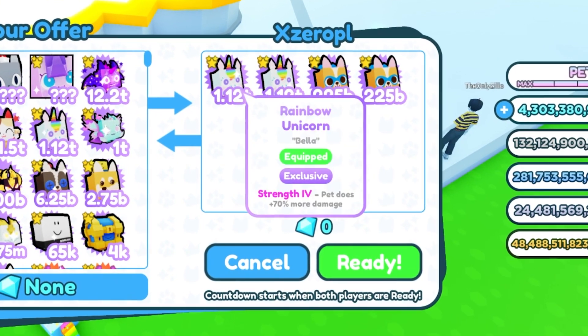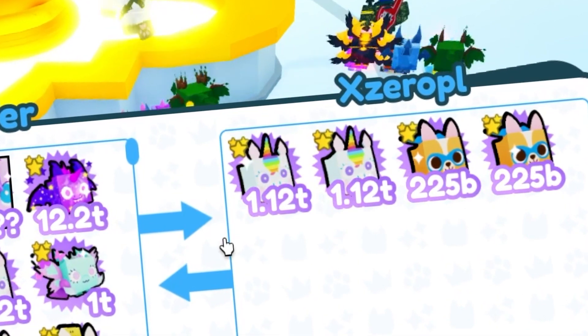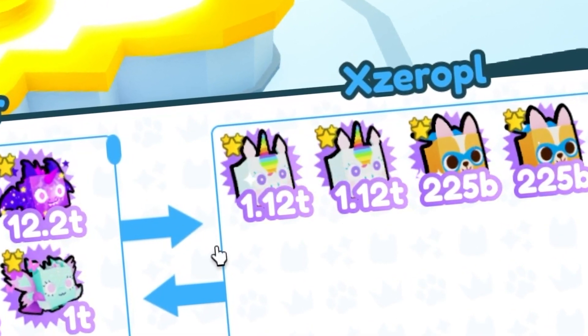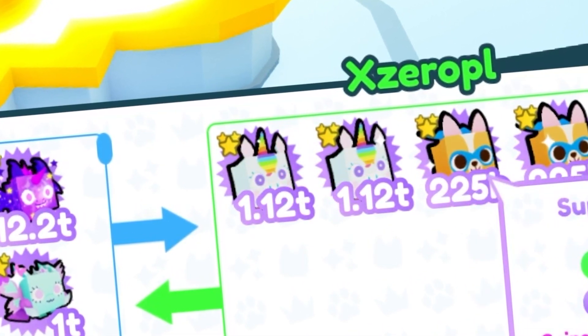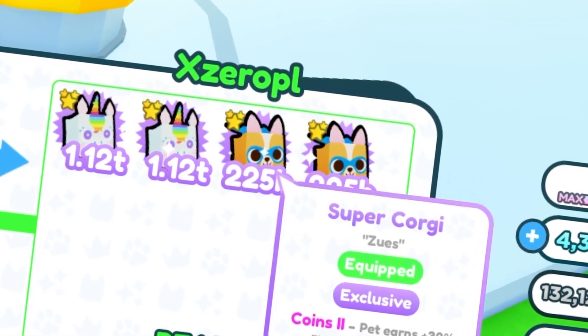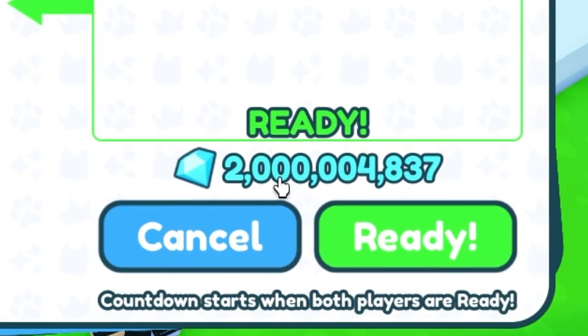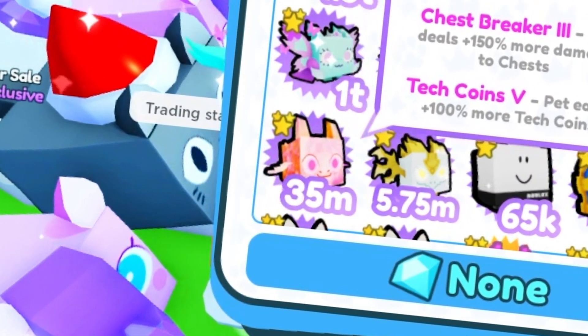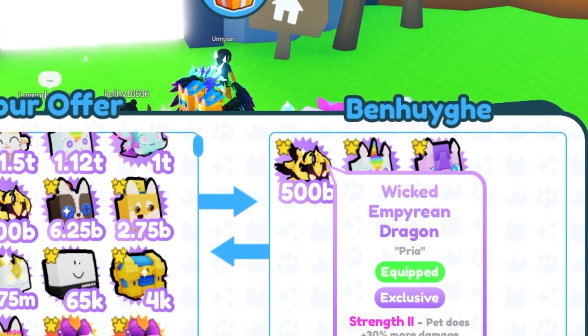We got a trade here. He has two rainbow unicorns — they're going for 6 billion now, so that's 12 billion. Two super corgis will be 7 billion, and he's also added 2 billion in gems. That's only 21 billion, so for the nebula dragon, obviously not good enough.